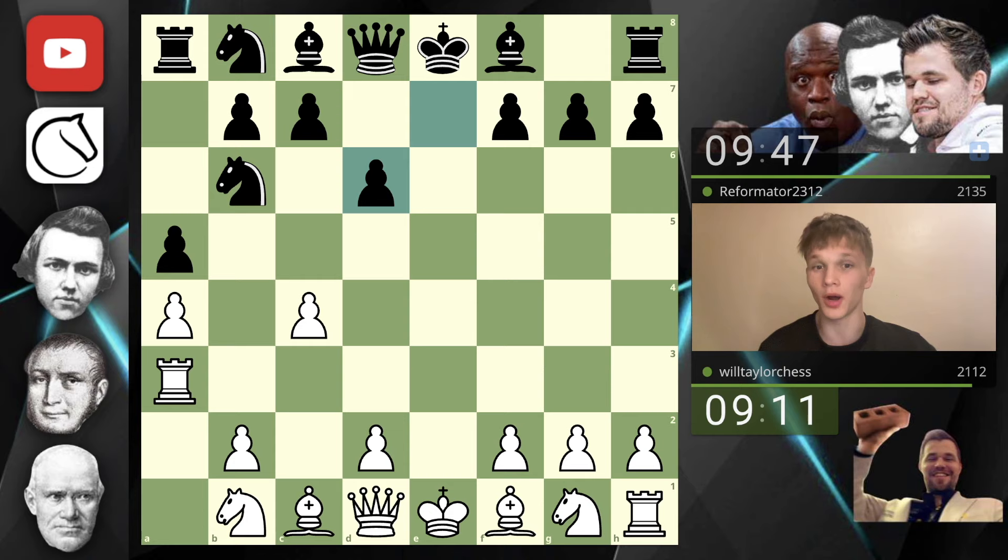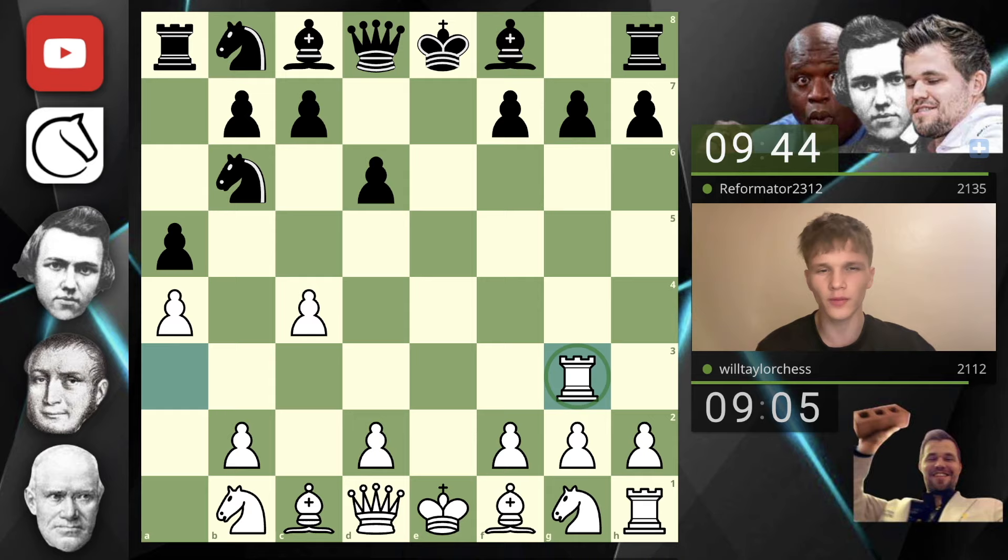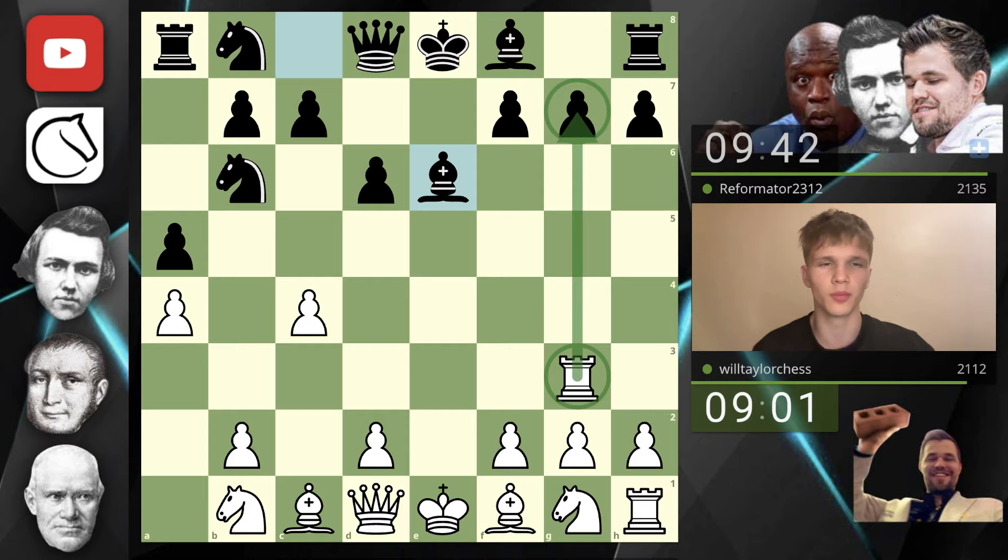I remember the general ideas: the rook pretty much wants to be on g3, so I'm going to do that straight away. The reason the rook wants to be on g3 is because it's kind of unassailable there and we keep pressure on the g7 pawn, such that you can't really move the bishop without hanging it. It's a very interesting opening.